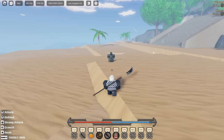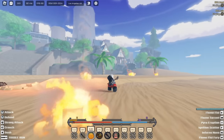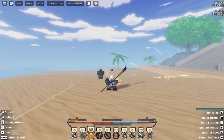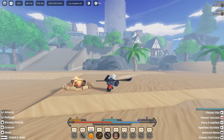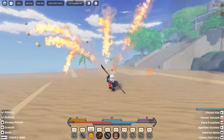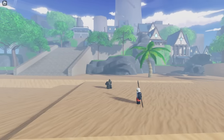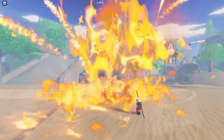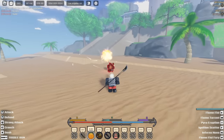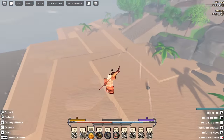We showcased Mirror a while ago but we wanted to show you the remastered version. You can use Pyro Eruption, then Ignite Scatter. And if you jump into the air you do Clip Torrents.